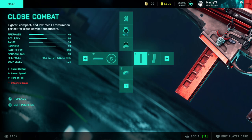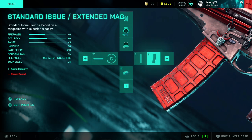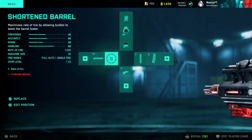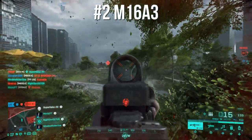For the M5A3 attachments I use the Fusion Hollow and the Close Combat rounds. If you want longer range, definitely use the extended mag — you'll notice the damage drop-off even more with close combat rounds. I have the extended mag and the laser sight for close-range gunfights to make it more useful up close. I have the short barrel and a suppressor as backup in case I'm on the flanks.